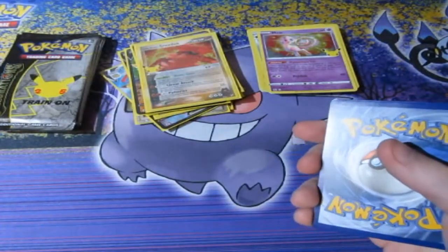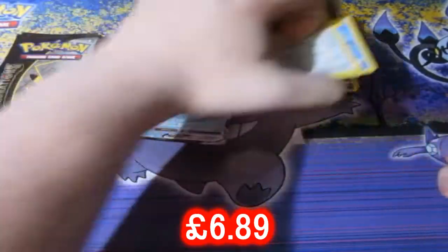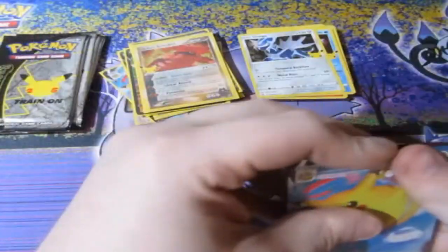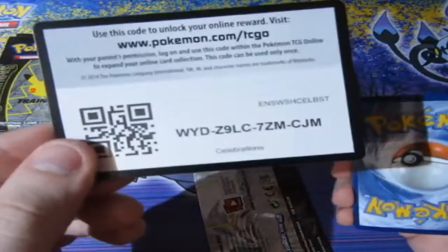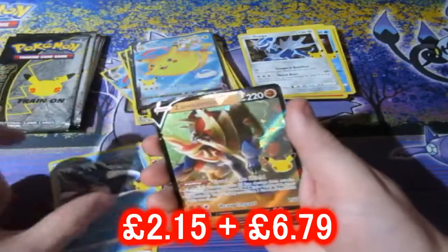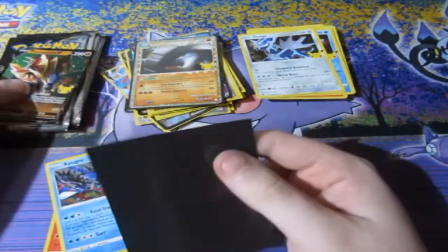One, two, let's have a look — Ho-Oh, Palkia, flying Pikachu, and a Dialga. So many packs, it's insane. One, two, let's have a look — Reshiram, Kyogre, Professor's Research, and a Donphan Prime. We have him already, but he's actually quite a hard one to get and I'm very happy to have a double of him.